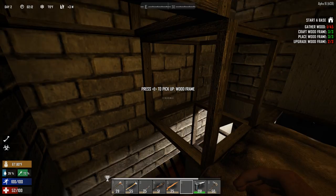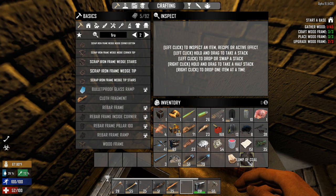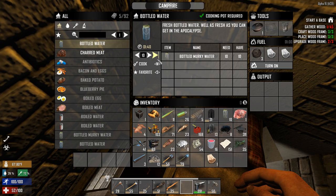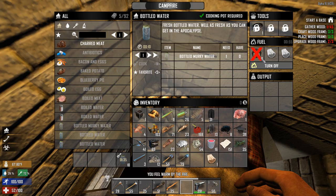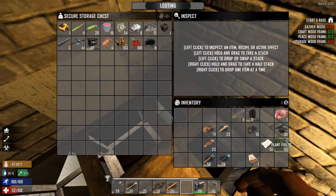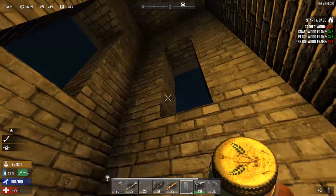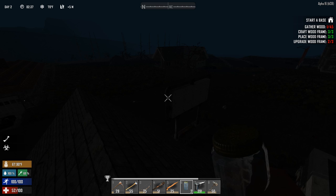I also have a little hole in here but I can't fall in it. I made myself little stairs from the wood frames so I can get out. I'm thirsty as hell - I have some lump of coal. Let's cook some bottled water. I can only cook two because I have three lumps of coal. Let's put all the stuff I don't need in the storage chest. Five bottled water, nice. Let's drink that - I love it.